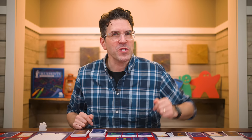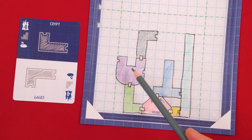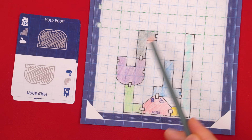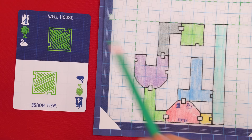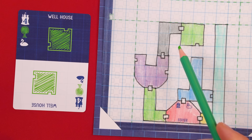Now for the final type of room: downstairs — the gray rooms — which have special sketching rules. The very first downstairs room you draw can connect to any entrance of your castle, just like any other room. But once you have a downstairs on your blueprint, every other downstairs room you draw must connect to at least one of your other downstairs rooms. If you can't connect a new downstairs to a previous downstairs, you're not allowed to take that card. You can add any other type of room to a downstairs as well, but if you have no more downstairs entrances available, you won't be able to add more downstairs rooms.